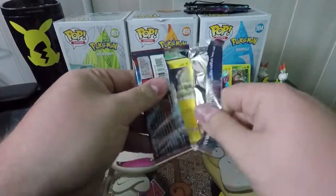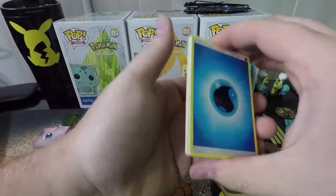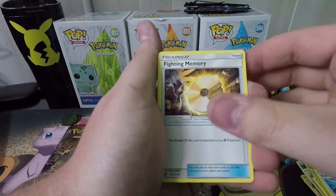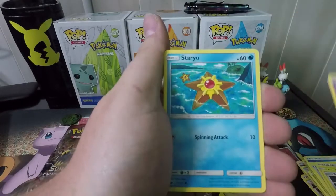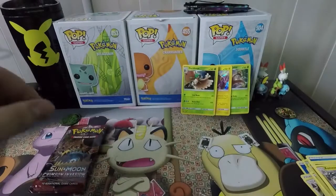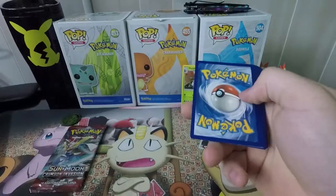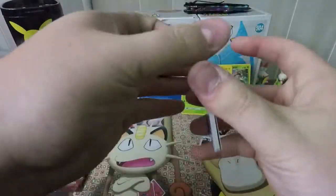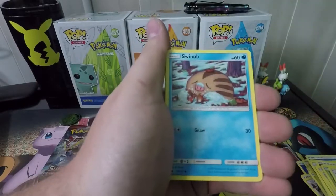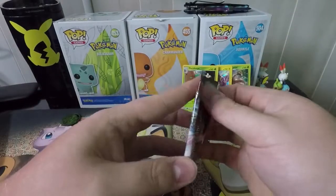Let's open these up and hopefully get one of those water type energies. Pack one: Water Type Energy, Larion, Dashing Pouch, Fighting Memory, Alolan Geodude, Araquanid, Gastly, Staryu, Cacnea, Reverse Spoink, and a regular rare Abomasnow. Wasn't in that one. Pack two: Fire Type Energy, Diggersby, Mawile, Counter Catcher, Shelmet, Swablu, Swinub, Numel, Minccino, Reverse Shellos, and a regular rare Starmie.